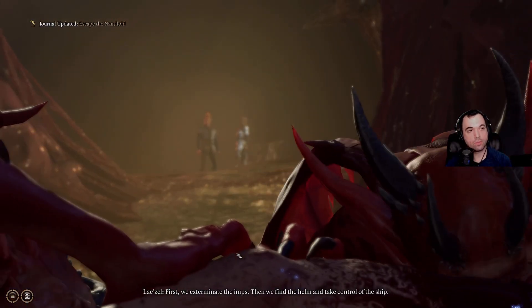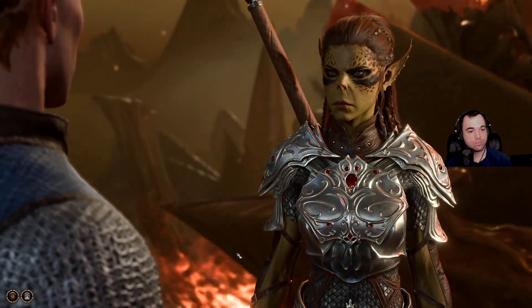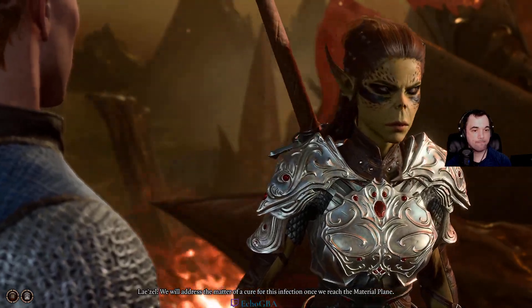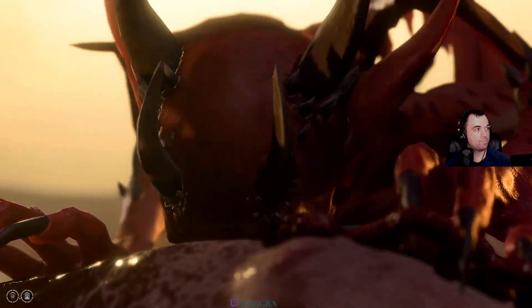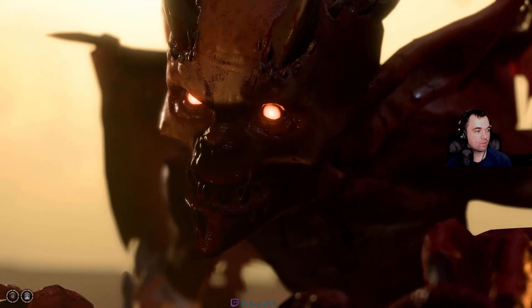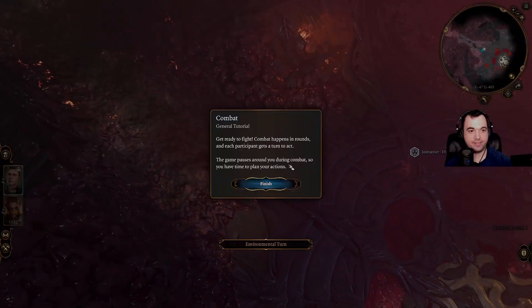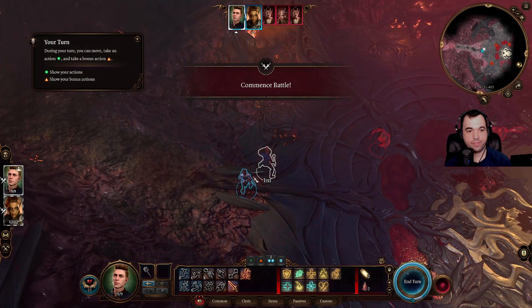'First, we exterminate the enemies. Then we find the helm and take control of the ship. We will address the matter of a cure for this infection once we reach the material plane.' You got it. Attacker! There! Look at your face! General tutorial: combat happens in rounds and each participant gets a turn to act. The game pauses during combat so you have time to plan your actions. Commence battle.